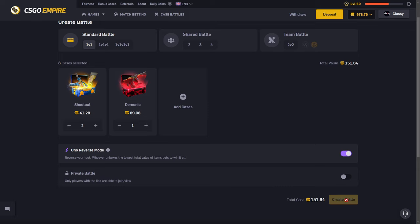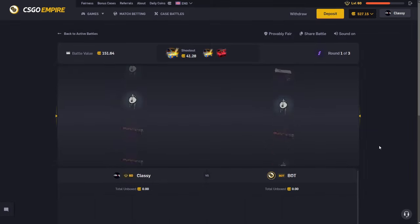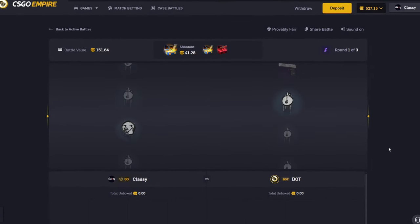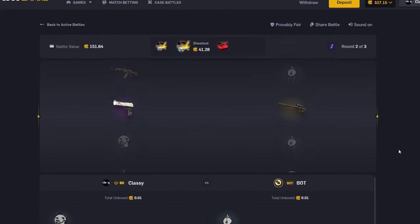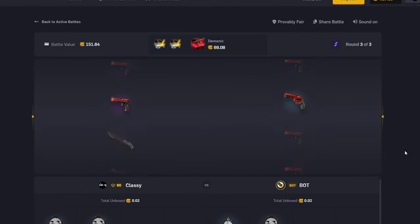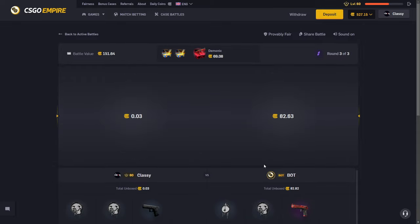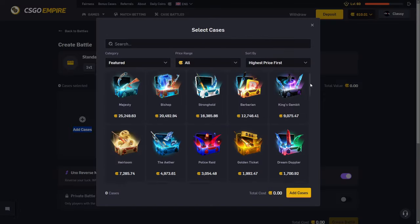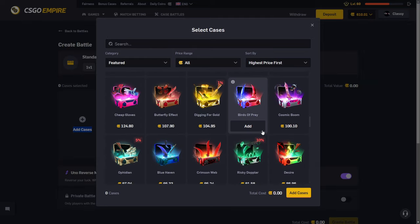Let's throw it now on a 1v1 on Uno mode — I never do this. I wonder if your RTP increases but your payout decreases when you do a 2v2 compared to 1v1. There's the $4,000 prints in the demonic case — final case. At least it pays half the battle back and I did put on crazy mode, so at least I get half. Let's try a different case — I don't know if 2v2 gives better odds, I don't know what I'm talking about.